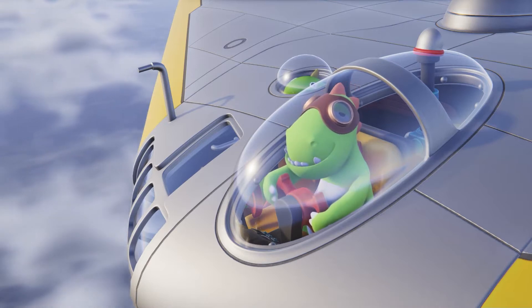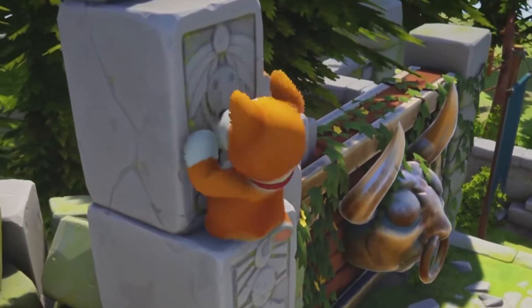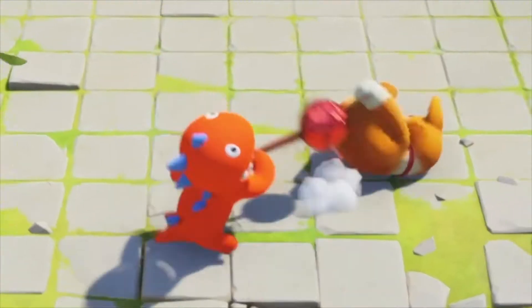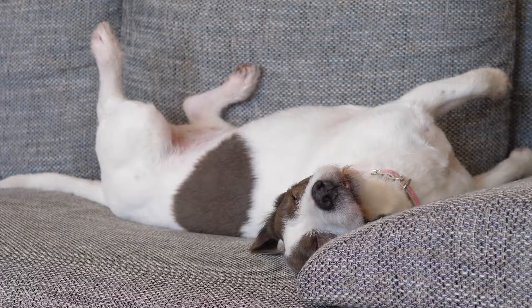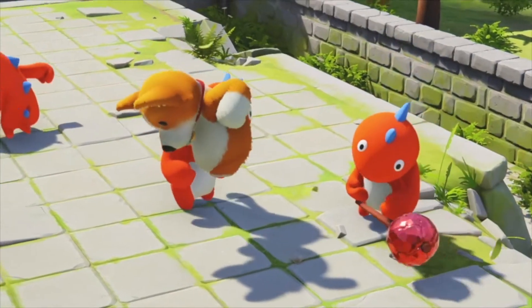Who in their right mind doesn't love a hilariously good time with a game that features a goofy physics system? Well, now there's one that lets you play as animals. Pick a dog or any other fuzzy creature in Party Animals and show your friends just exactly what you're made of.